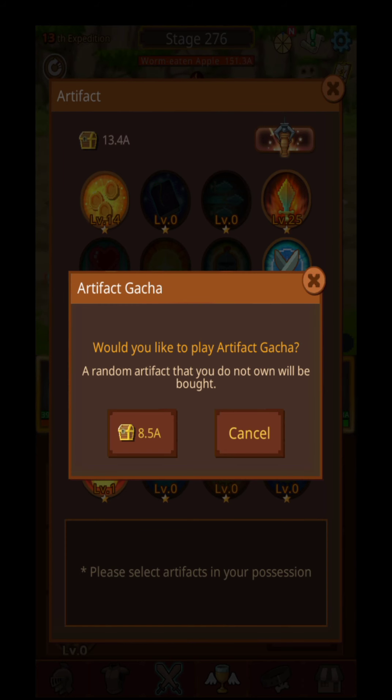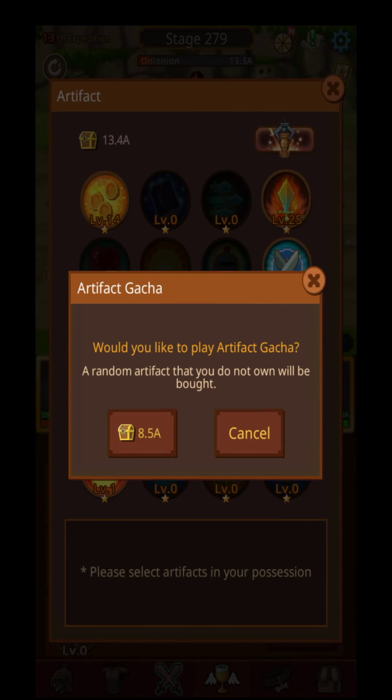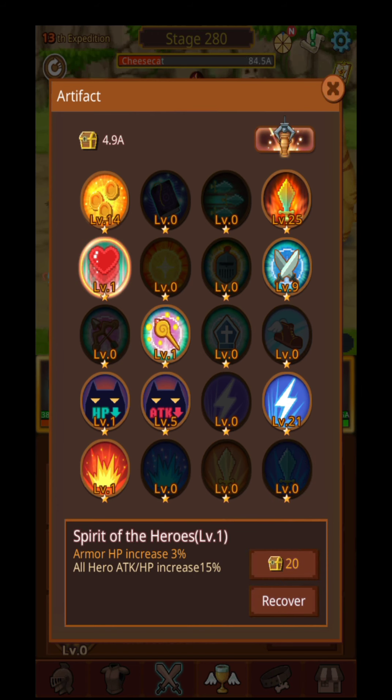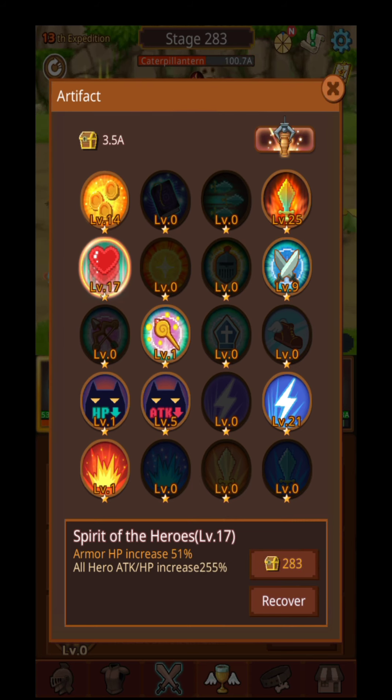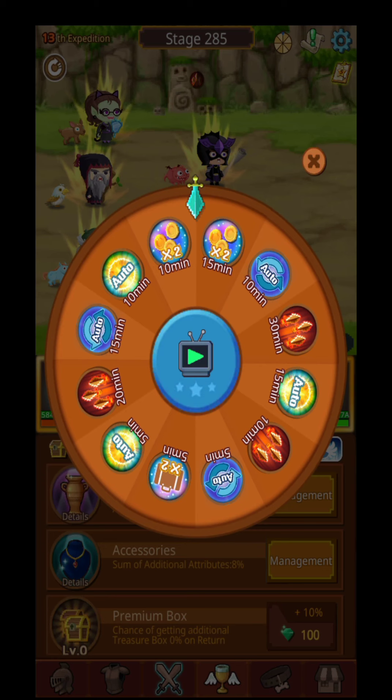Let's buy an artifact now. Every artifact will be much more expensive after you buy the first or second one. This one gives: armor HP increases by 3%, and all heroes' attack HP increases by 50%. This is definitely a good one, so I'm going to level this one up as much as I can — the HP almost doubled.